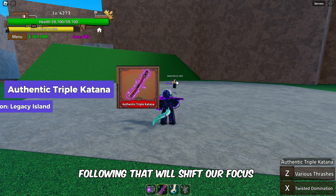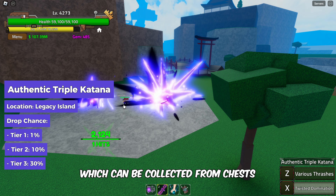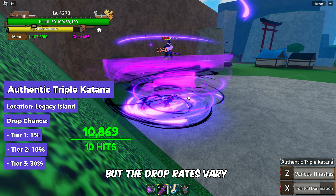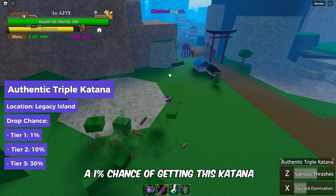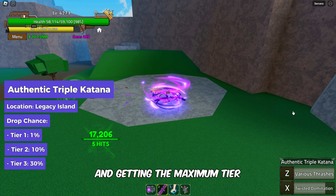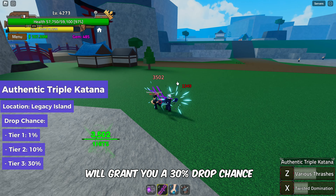We'll shift focus to the Authentic Triple Katana, which can be collected from chests by defeating the Hydra or Sea King at Legacy Island, but the drop rates vary on the tiers of the chests. Tier 1 gives only a 1% chance, Tier 2 gives 10%, and the maximum — Tier 3 — grants a 30% drop chance.